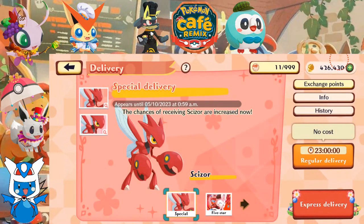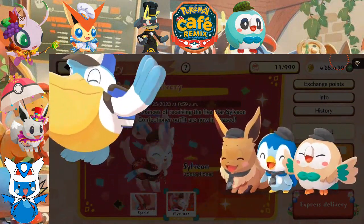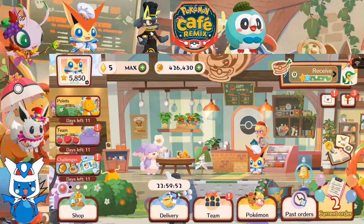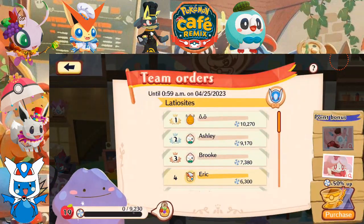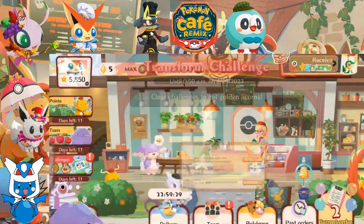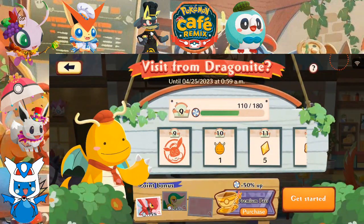We're getting a bunch of points. I'm actually going to go back to Sylveon and send our daily delivery to Sylveon since we already have Scizor now. Let's see what we can get from Ditto — we're getting some golden acorns, and making progress toward more large crispy tarts. As for this challenge, we have to get the Dragonite costume outfit grade up a little bit.